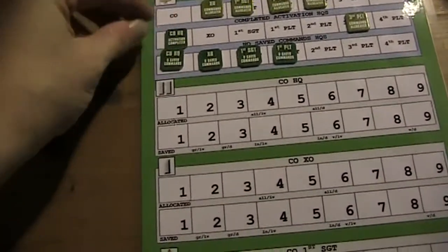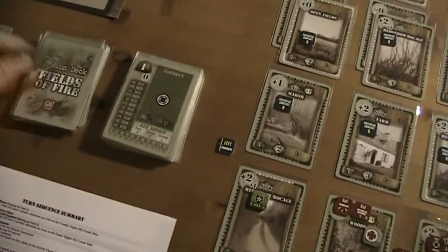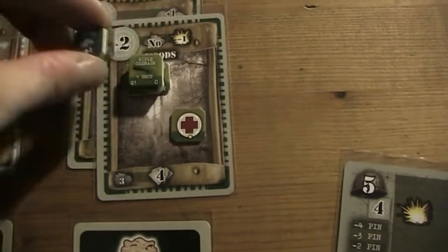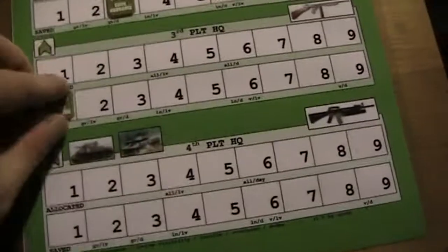The CO HQ doesn't have any more commands left. Then it's the third platoon HQ and we can activate him. He's got five commands. Because he's green we have to subtract one, but because he's under cover we can add one, so he can use his five commands. This is third platoon, so he's at six.